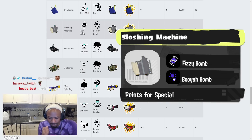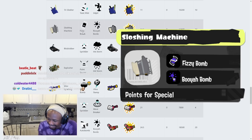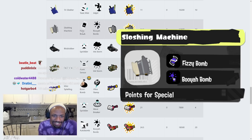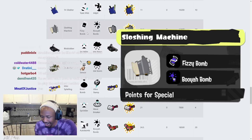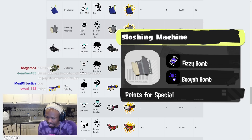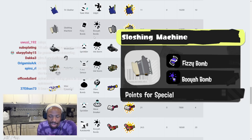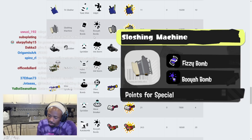Sloshing Machine has Fizzy Bomb and Booyah Bomb. Fizzy Bomb on Sloshing Machine is great — machine meta is great. And no more Splashdown, guys — Booyah Bomb instead! They've made a really good kit. It depends on how good the Booyah Bomb is in Splatoon 3 — I didn't get to try it unfortunately, but there's a lot to look forward to.